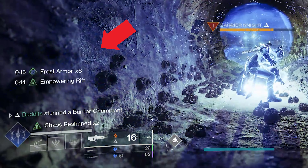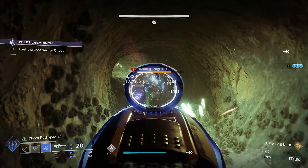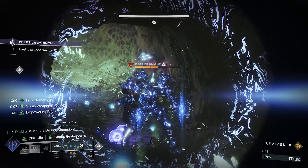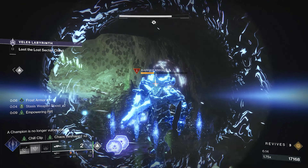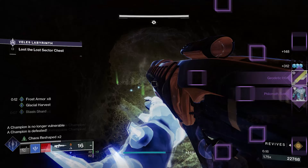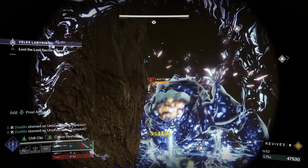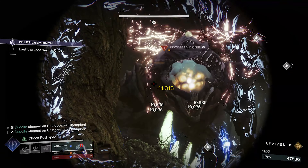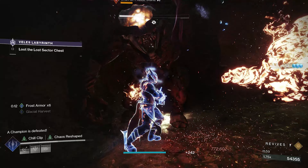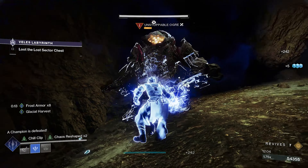Just look what happens here: simply by putting my rift down I'm going to get a frost armor times eight and a 17% damage increase for my stasis weapons — just by putting a rift down. We'll be featuring some weapons that work really nicely with this exotic, including chill clip snipers, swords, and rocket launchers, all based around stasis damage and stasis damage reduction. These feel really really good now and Bungie did an excellent job with them.